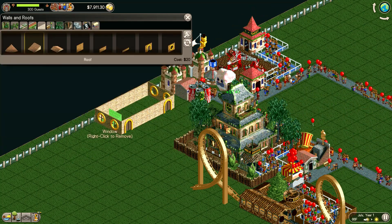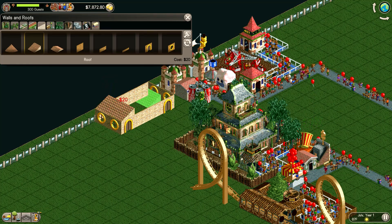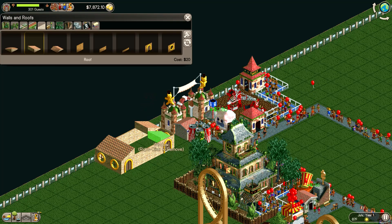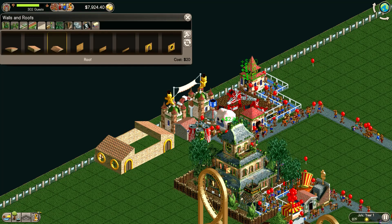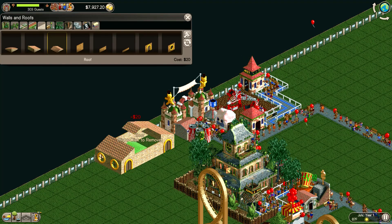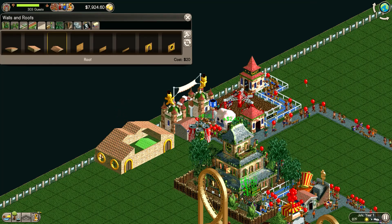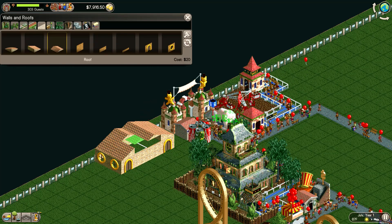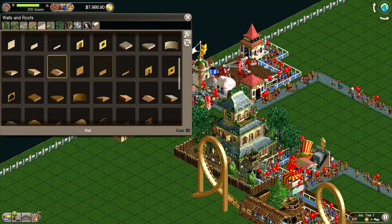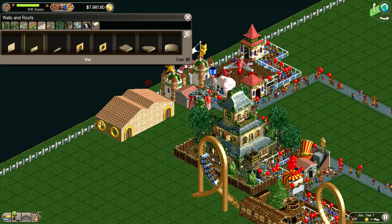Now we need the roof — we're going to put a roof on. Put it right up there, and then we're going to make it a couple of small pieces right there. Matches up nice. There you go. Don't forget the back side.